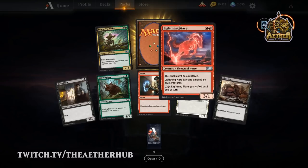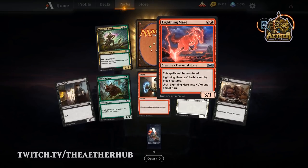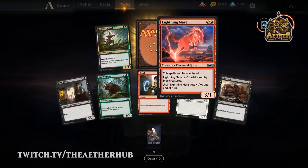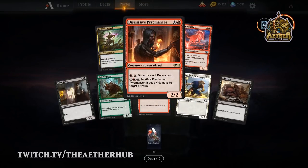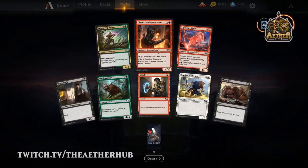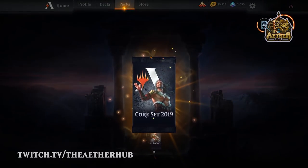Another Lightning Mare — also one of the better horses. I would probably have it sided out because of Chain Whirler, it just kind of gets punk'd. There's another Dismissive Pyromancer. We're gonna get some doubles in 90 packs, for sure.